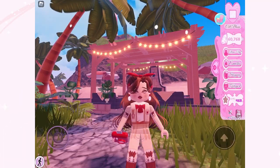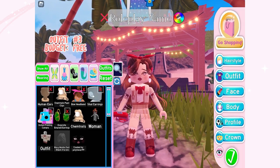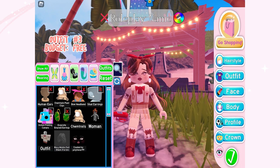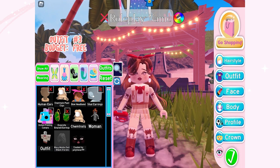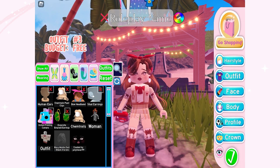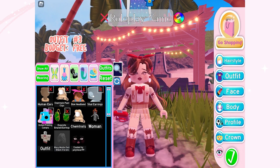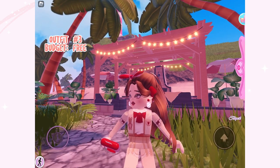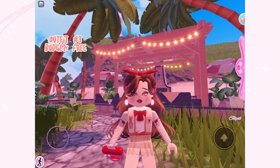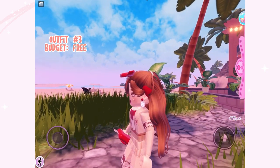For the third and final outfit, I love the combination of browns and reds. Some of the items in this outfit can be claimed from the wheel, such as the bow headband and the instant printing camera. The whole budget for this outfit is once again completely free — no diamonds were spent at all.